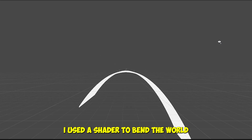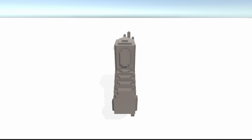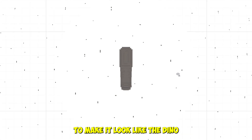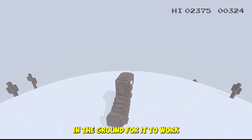In my last video, I used a shader to bend the world, so that it doesn't look like the cactus appeared out of thin air. While there was nothing wrong with it, I got bored looking at it. The tutorial I followed had a checkbox to make it look like the dino was on a tiny planet, and it looked great, although I had to make more loop cuts in the ground for it to work.